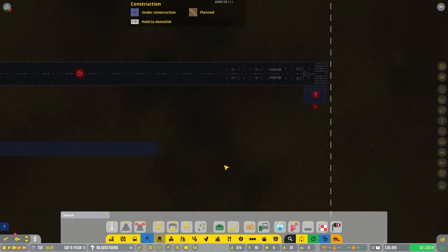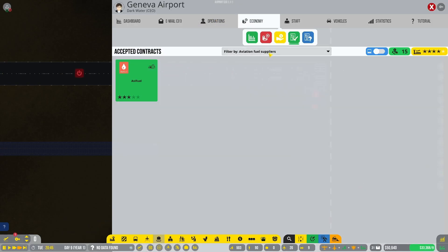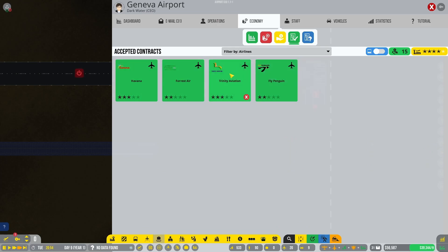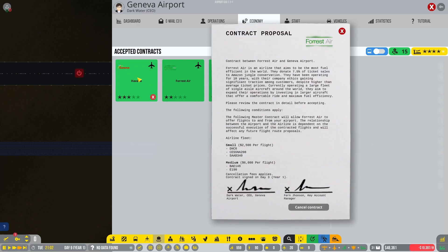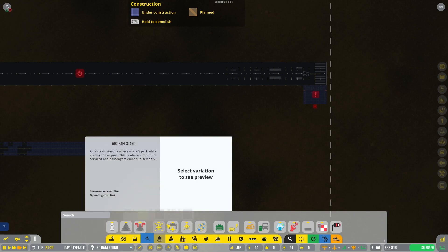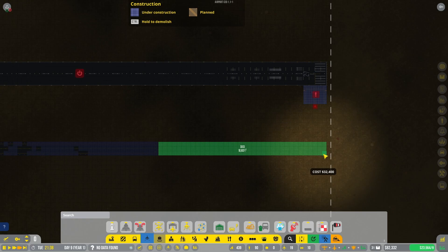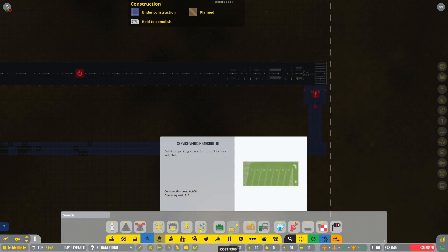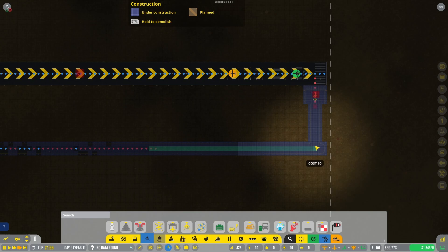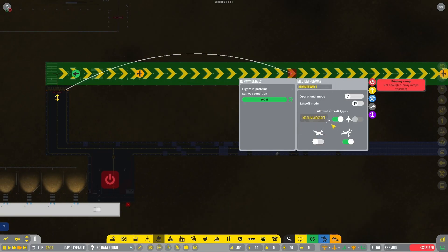We should be able to get our first medium flights in today. Out of curiosity the airline - okay, they do have medium flights attached. That will be good. That's all connected - we can go ahead. We're going to stick with medium only, flip this to common, and we'll go ahead and open this.